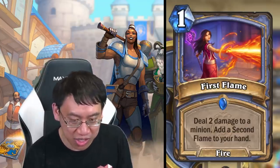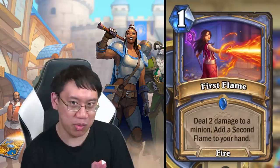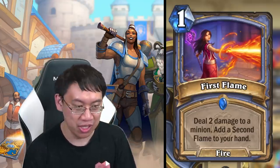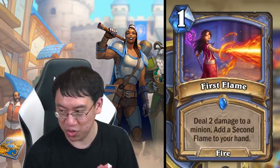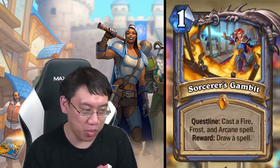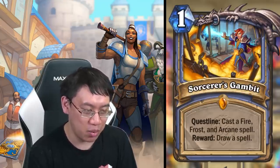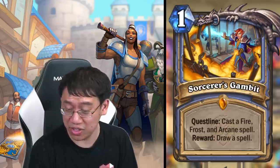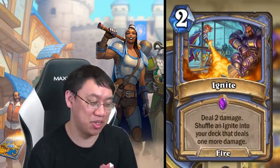First Flame reminds me of Twin Strike from Demon Hunter. Ray of Frost was popular because it was two spells in one, and you mostly wanted to deal two damage. I believe First Flame simply deals two damage twice — very nice. While you're casting all these fire spells, good time to remind everyone of the Mage quest line Sorcerer's Gambit: cast a fire, frost, and arcane spell. The fire part is going to be very easy now. The tough part is actually frost.